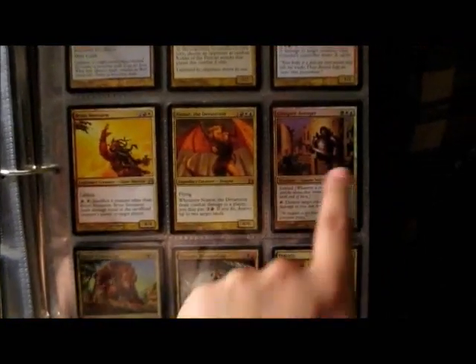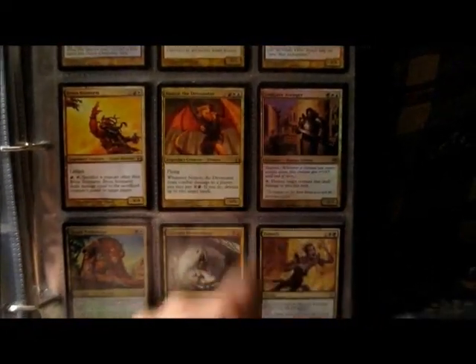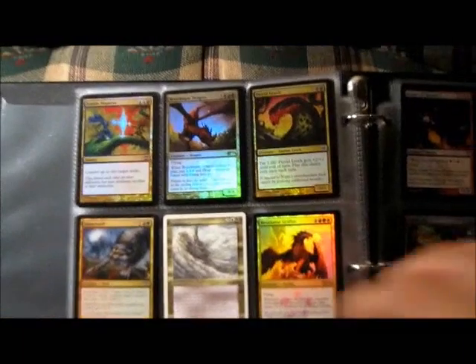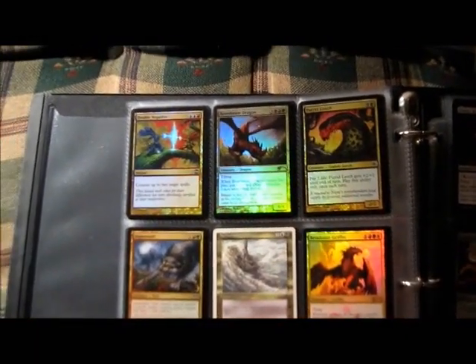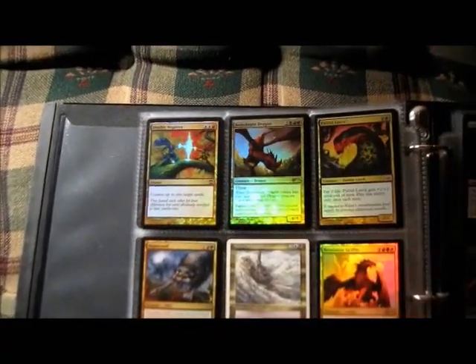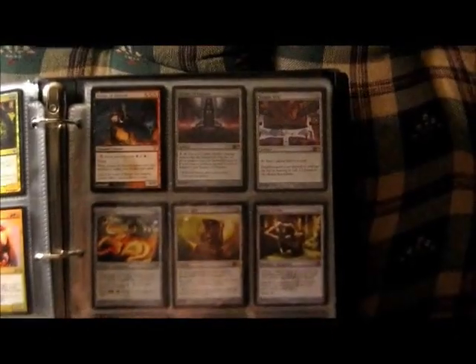Foil. Foil. This is a promo — was an Auriok Pride Mage. Promo, technically I guess, yeah — the retail promo. Can't remember. Yeah, this is a foil Petrified Leech. Promo Retaliator Griffin. Avatar of Discord — always cool.